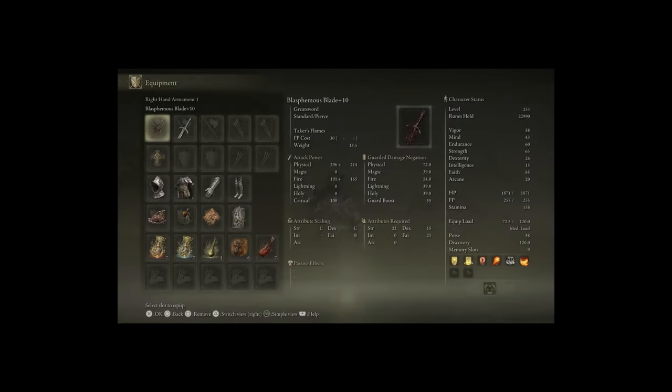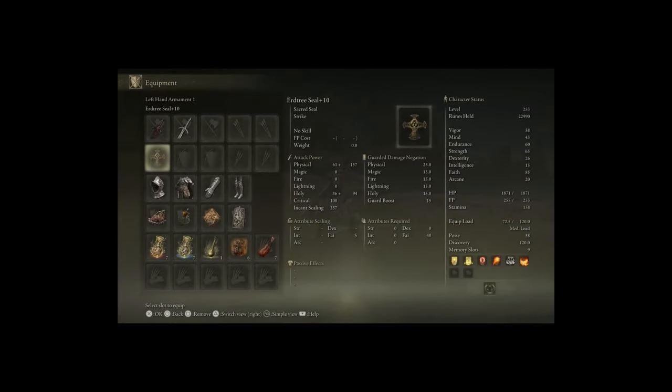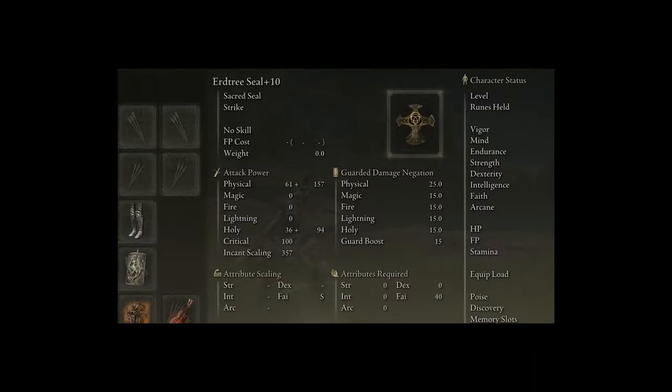As I mentioned earlier, your primary weapon — the best Faith weapon in Elden Ring — is the Blasphemous Blade, mine is plus 10, fully maxed out. We are also using the Erdtree Seal, fully maxed out at plus 10, with S-tier Faith Scaling. You can see here our Incantation Scaling is 357.